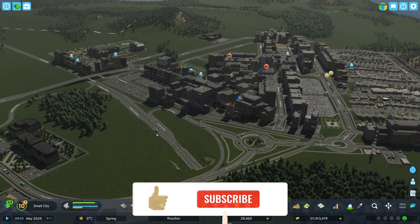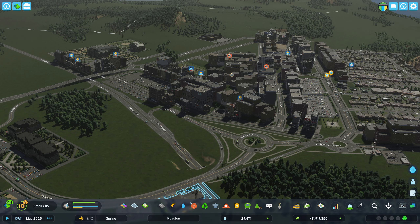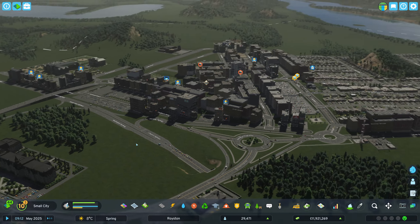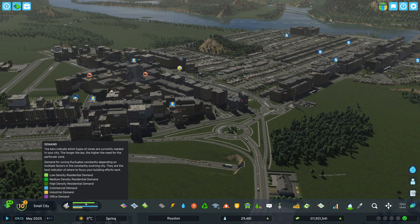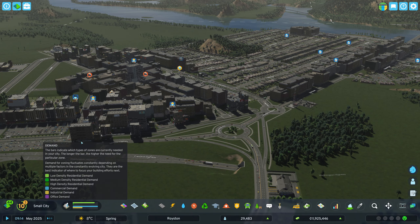Hello everyone and welcome back to Cities Skylines 2. We continue on our map Caxford and let's see what we can do. We are closing in on 30,000 inhabitants in our city. There's big demand for low residential and also a lot of commercial.